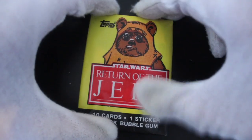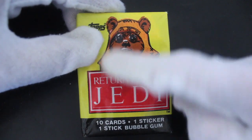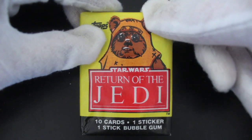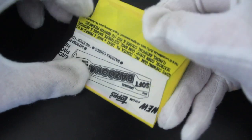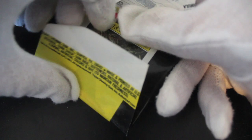Hello, it's me Trading Card Tony for another pack. Today we've got Star Wars Return of the Jedi — we've got an alternate pack cover here, it's Wicket, one of the Ewoks. 10 cards, one sticker, one stick of bubble gum. Let's delve straight in and see what we've got. This is Return of the Jedi Series One.